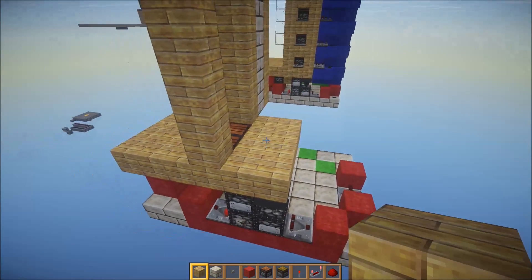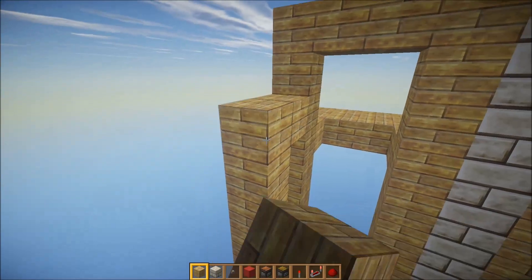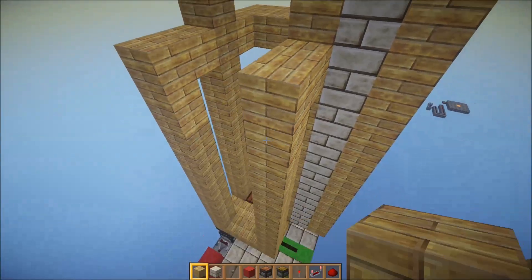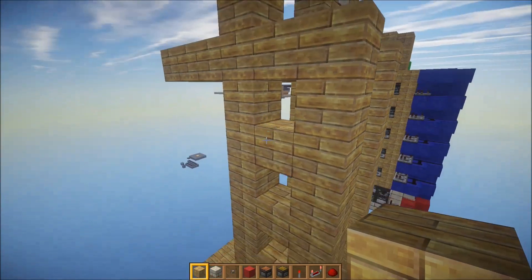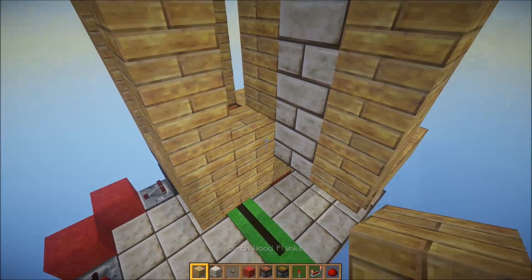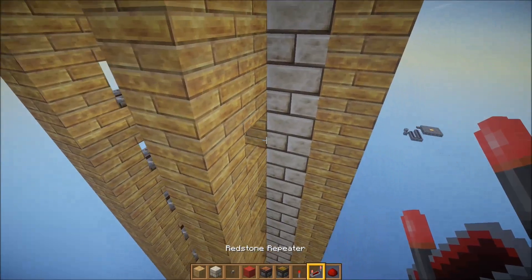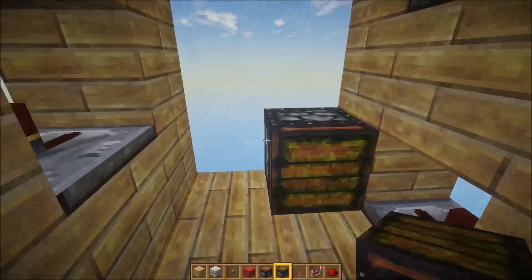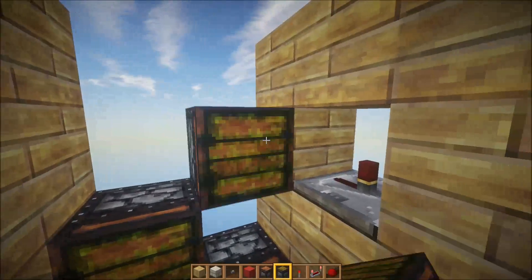Now we just need to get our elevator shaft completed and get our pistons in, so we just need to bring this up until it's level with the deck there. Same on this side. On this side we're going to go and skip every other from the bottom like that — should match up even — and then we'll want to put our repeaters in like this. On this side you're going to want to place a block then every other, and then this one you should have two blocks on top of each other. And that should be it.